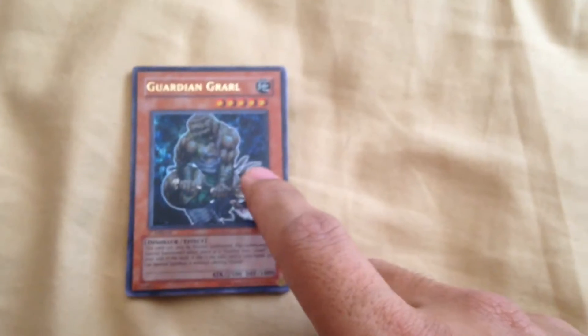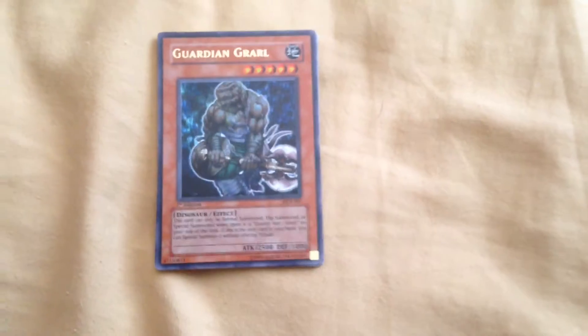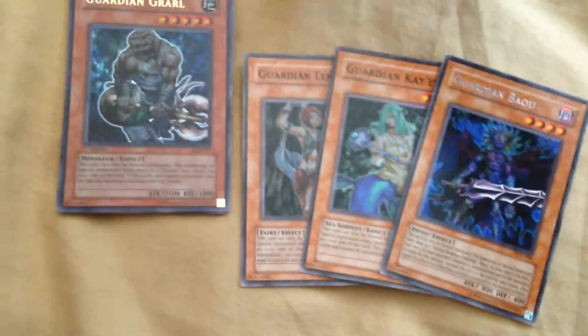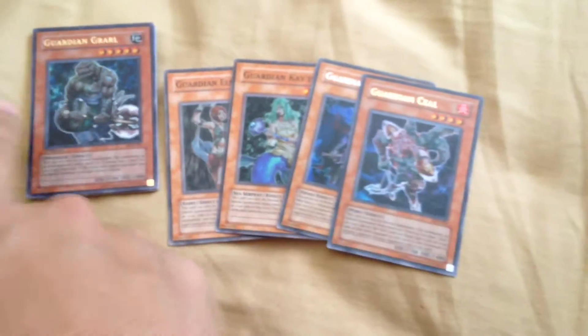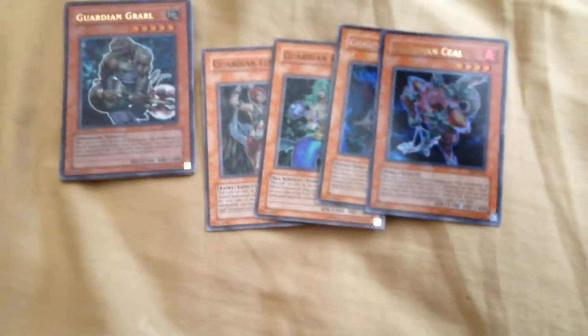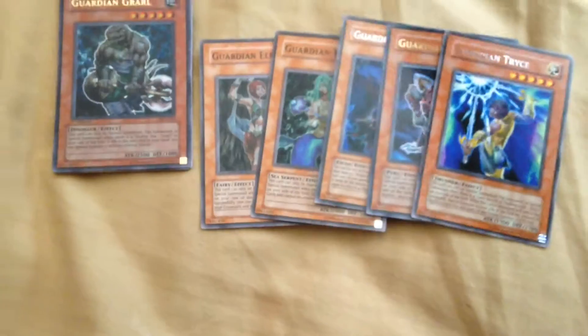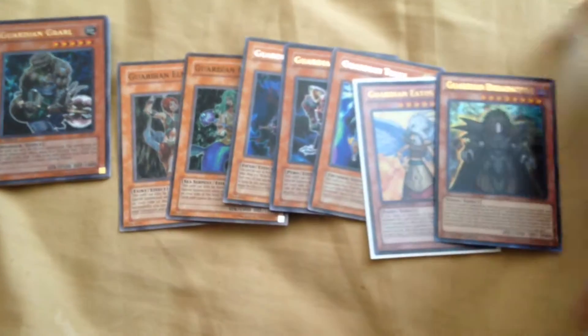First up we have Guardian Grawl. I decided to get this card because I have all the other Guardian cards. Got my Guardian Elma and KS, Bo from my sister's boyfriend, so I was able to get those three. I also bought two Guardian CL which came in with it. I've had Guardian Trice for many years, and last but not least Guardian Iatos and Guardian Dreadscythe. So now Guardian Grawl can go with them — all Guardian cards for the collection.